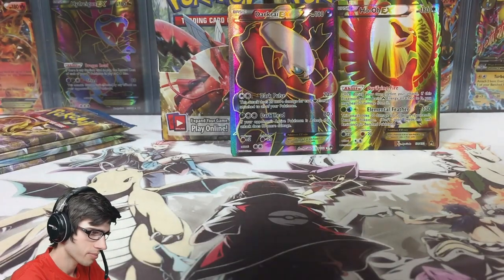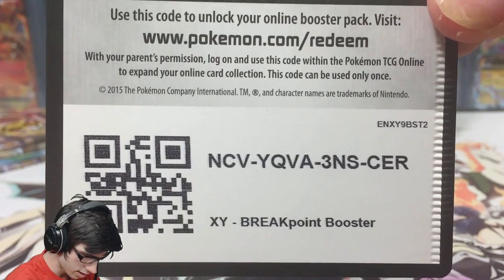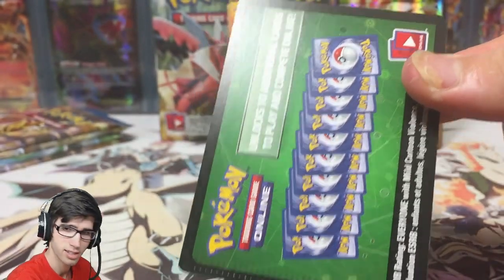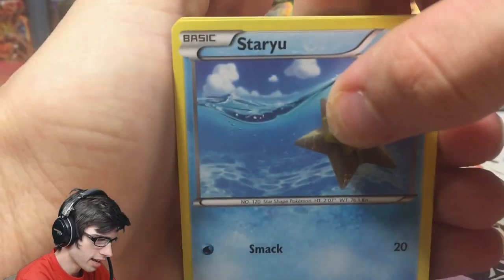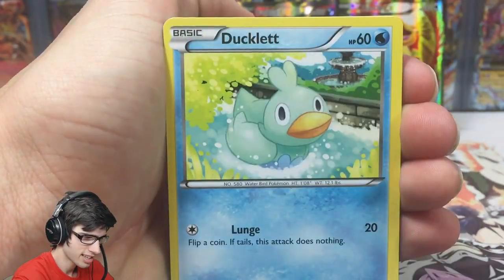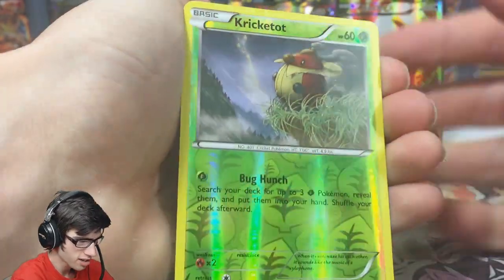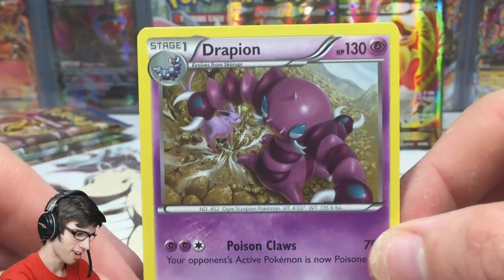I'll give away this code — it's another print code card, as you guys can see. Obviously this pack is going to be a dud since the code card gave it away — sorry guys! We got Net Ball, Shinx, Ducklett, Bursting Balloon, Gyarados Spirit Link, Misty's Determination, a reverse Crickettune which is just a common, and a Drapeon with Poison Claws and Heavy Impact, as expected.